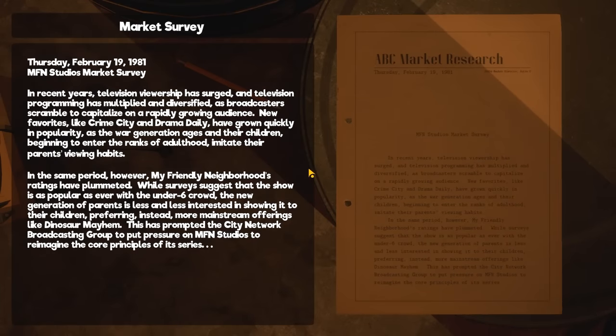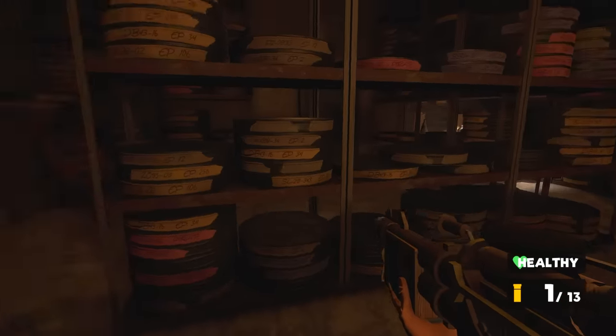Got a note. Market Survey — Thursday February 19th 1981. MFN Studios Market Survey. In recent years, television viewership has surged, and television programming has multiplied and diversified as broadcasters scrambled to capitalize on a rapidly growing audience. New favourites like Crime City and Drama Daily have quickly grown in popularity, as the war generation ages. In the same period however, MFN's ratings have plummeted. While surveys suggest the show is as popular as ever with its under-six crowd, the new generation of parents is less and less interested, preferring more mainstream offerings like Dinosaur Mayhem. This prompted the City Network Broadcasting Group to put pressure on MFN Studios to reimagine the core principles of its series. So it looks like they reimagined the show because the network wasn't happy with the output.